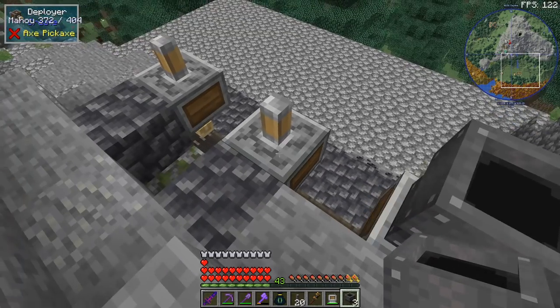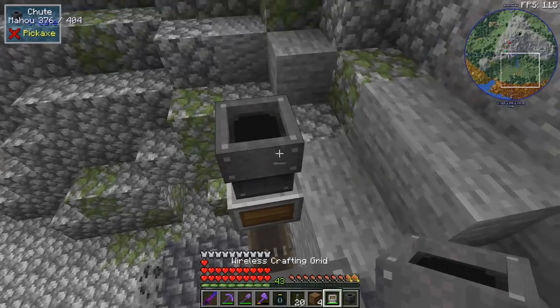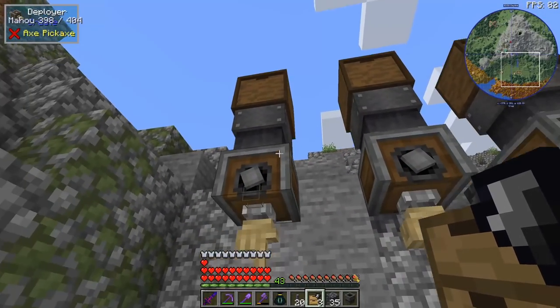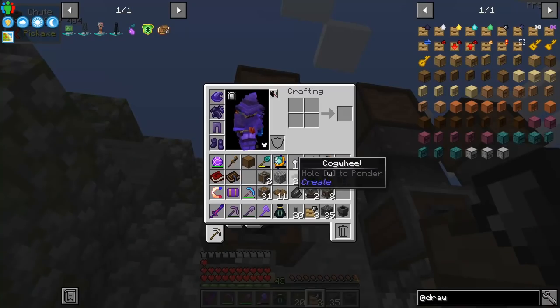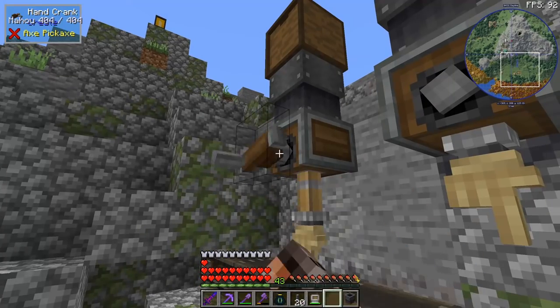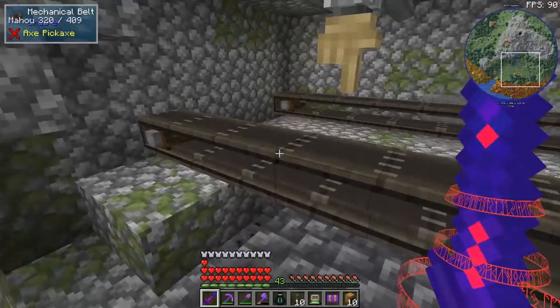We need to provide the deployers with three different ingredients, so we're going to have a chute because putting a chest on top of the deployer doesn't actually work. On top we're going to have a drawer. Another important thing is that we're not going to have a buffer of 1000 cogs just to craft something, so I made a downgrade storage upgrade which should reduce it to one stack. The distance is fine with a one-block gap.